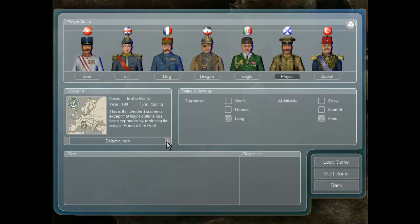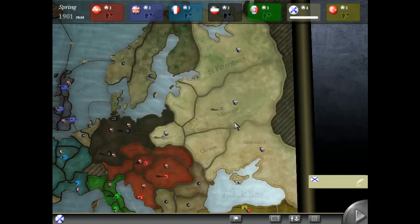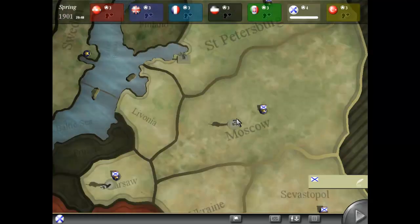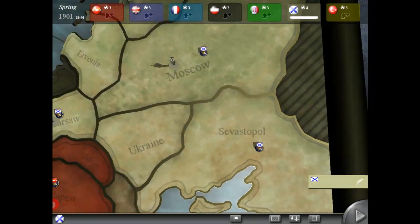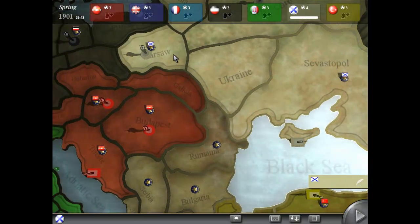There are only two map choices. Okay, let's get started — started the standard scenario, which starts in Spring 1901. I don't know how many more maps are here, but you can load. So let me show you how to actually play this game.